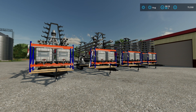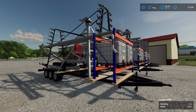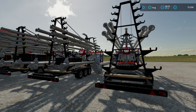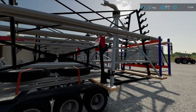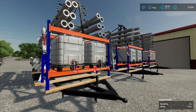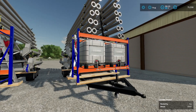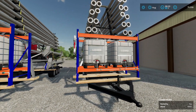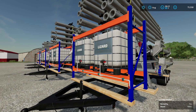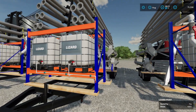Hello and welcome to another FS22 mod review. We are looking at the new Lizard Pivot Irrigator mod, which has four working widths. The smallest is 68m, followed by the 124m, the 180m, and finally for the biggest of fields, 236m. All of which have got 1,000 litre diesel tanks and are capable of holding 2,000 litres of liquid fertiliser or herbicide.